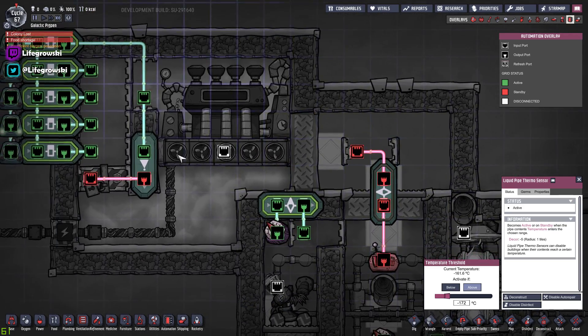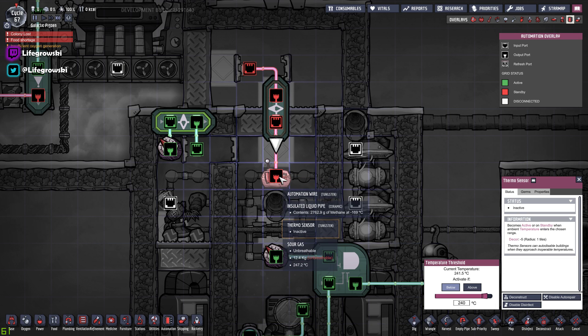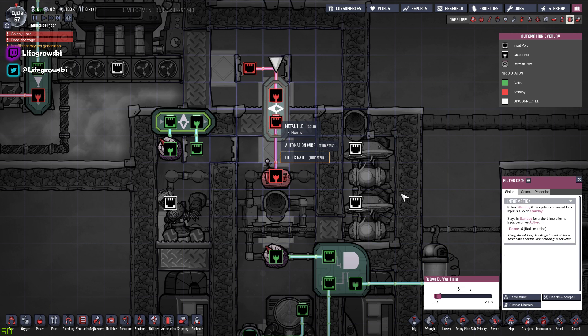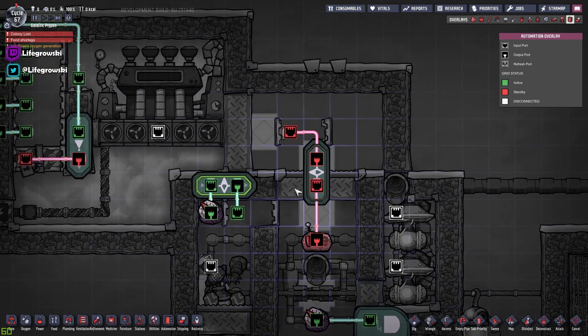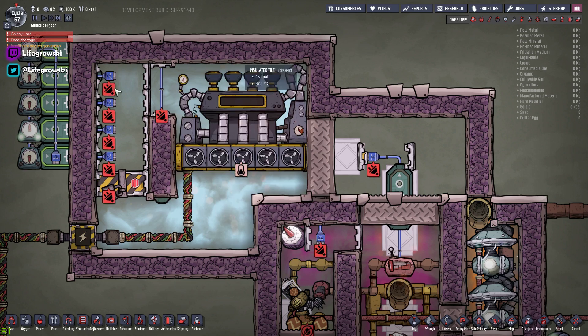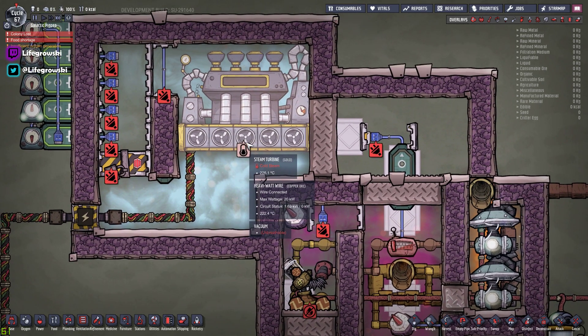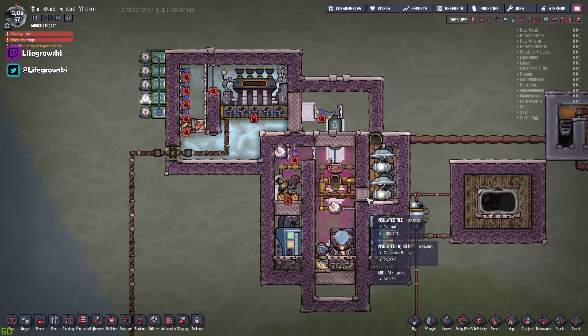Up here we have a little steam turbine — just for if the room gets too hot. We have a thermo sensor set to below 240 degrees, on a filter gate set to five seconds. So if the room gets too toasty for a little while, the signal comes through, the door closes connecting the two chambers and heats up the steam turbine. That gives us a bit more power every now and again — normally happens briefly every other cycle — and cools the room down a little bit.